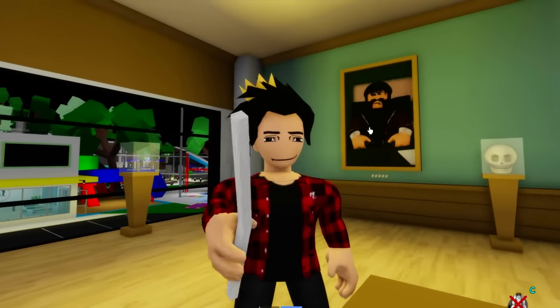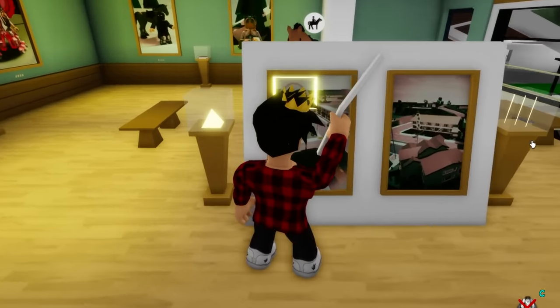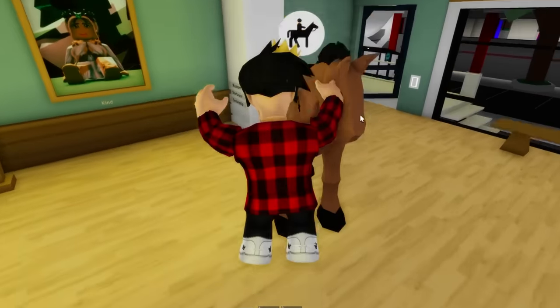Now that we have this very important stick, we have to use it on top of this picture until we hear a sound. There we go! Look at that — now there's a glowing square that shows where we need to go. I may know where to go. Let's continue on then, horsey — you'll be my partner for this one.